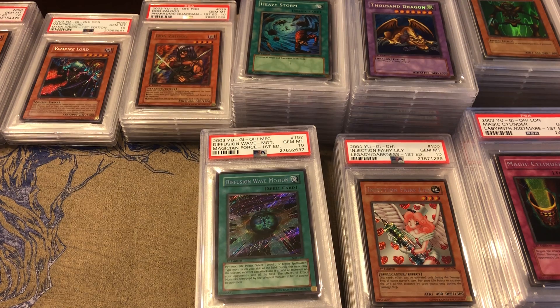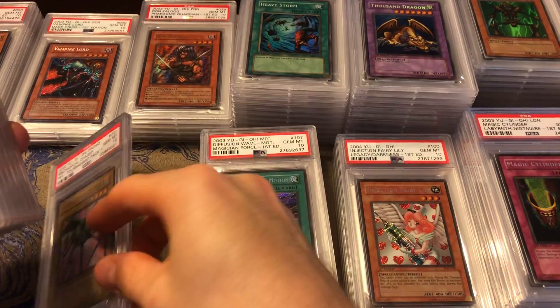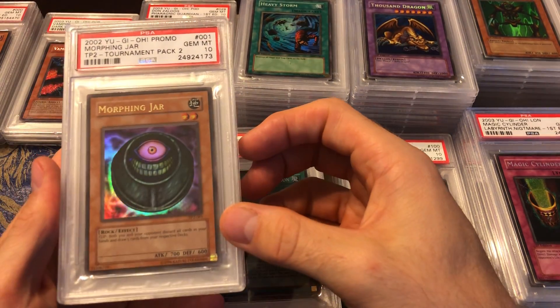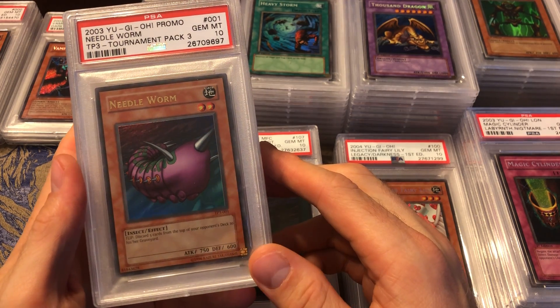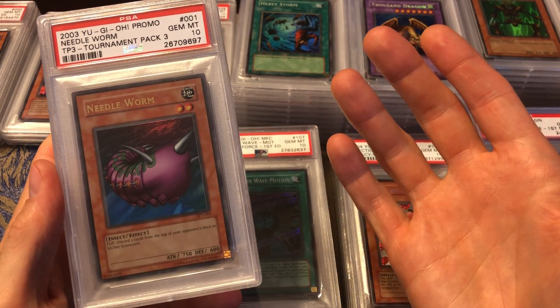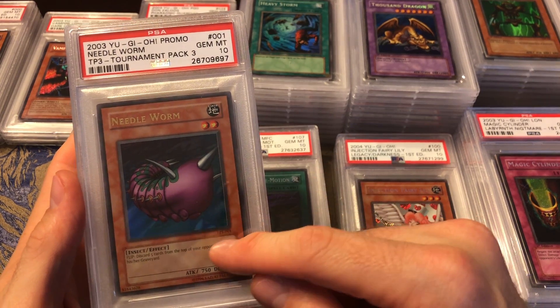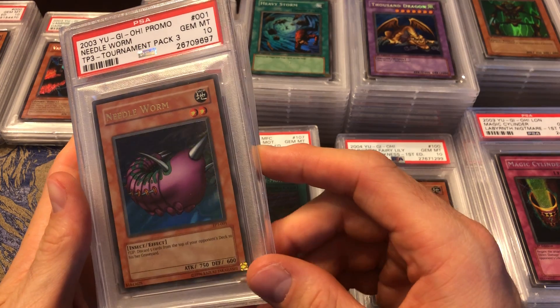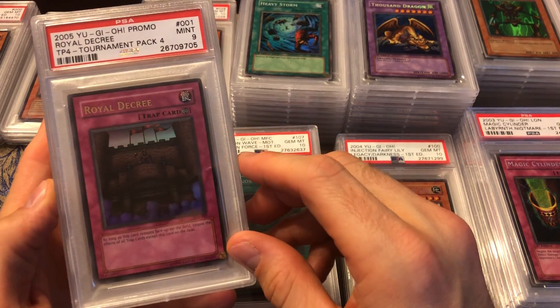So those are the main sets I collect. Now let's do some off-set stuff — we got some Tournament Pack holos. There's Mechanical Chaser, the TP1 ultra rare, PSA 10. Then Morphing Jar, the TP2 ultra rare, PSA 10. And Needle Worm, the TP3 ultra rare, PSA 10. These are extremely rare — there are only three of them right now. You can look up the populations on PSA's website pop report. I've seen one that's wildly off-center, so really there are only two that should be 10s.